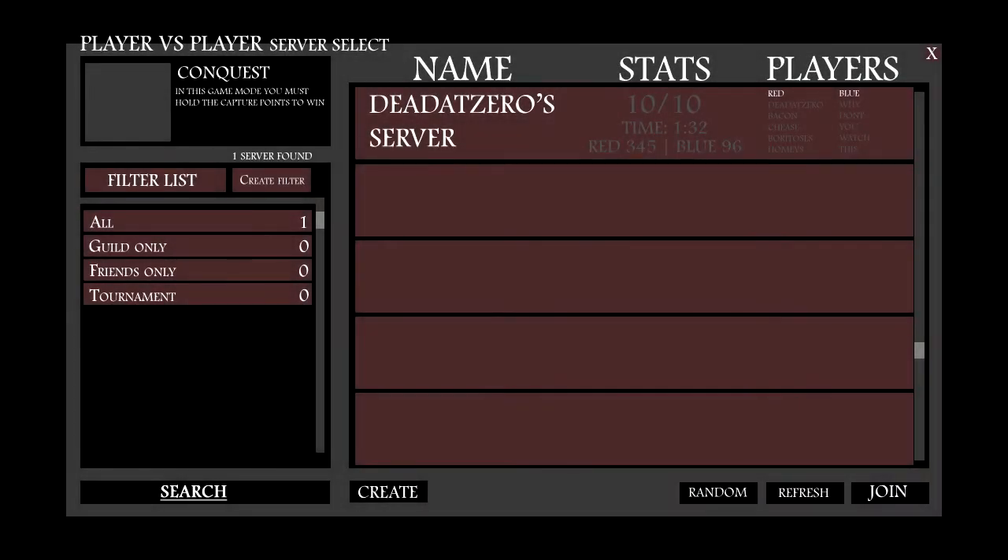Hey guys, it's DavidZero and I'm going to talk about UIs and menus and stuff like that. As you can see on screen, this is a menu I laid out — color, that kind of thing.